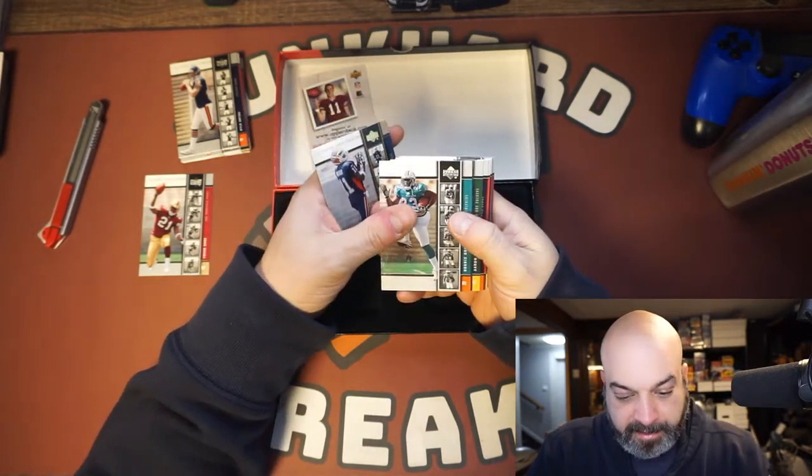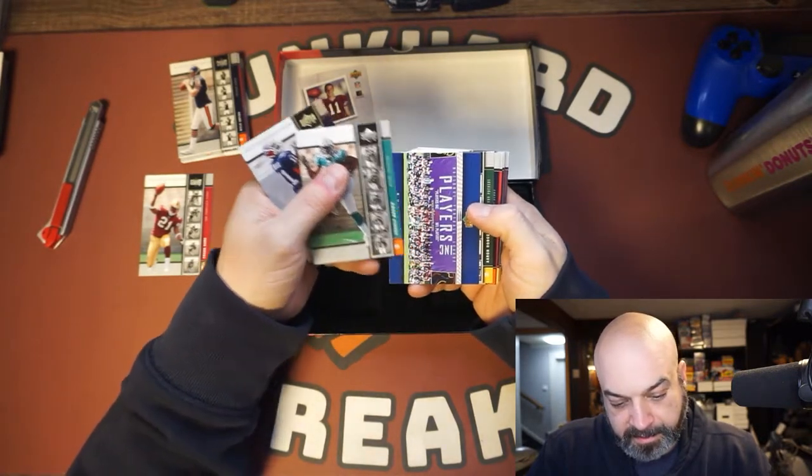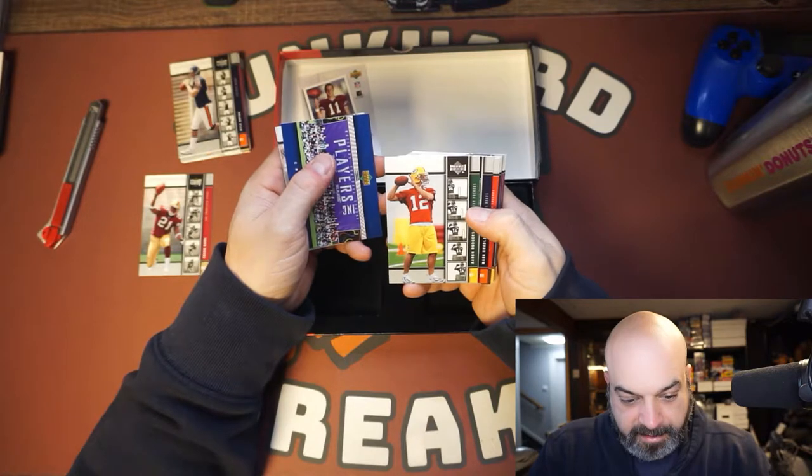Ronnie Brown — another good running back. He's two cards away. Oh what's this? That's the checklist. And there's Aaron Rodgers. Very nice. Beautiful.